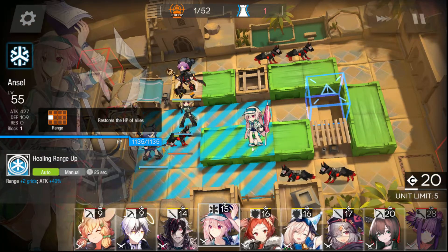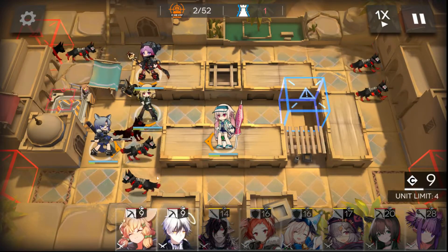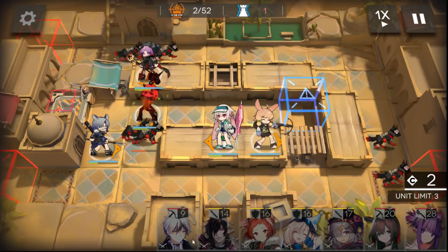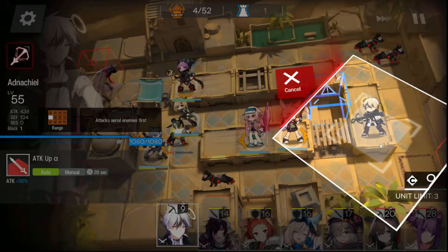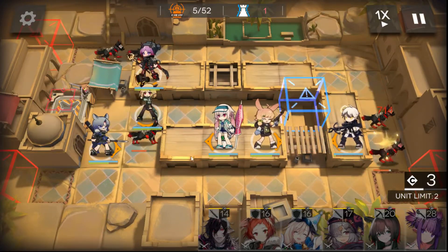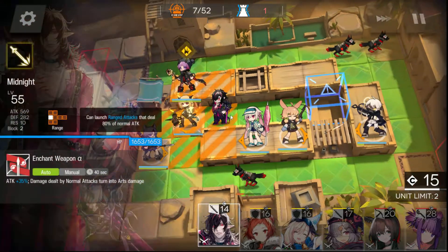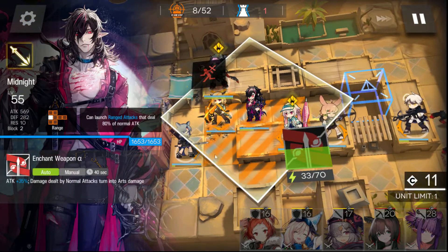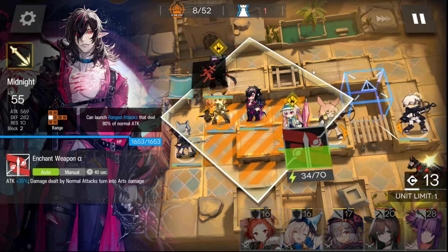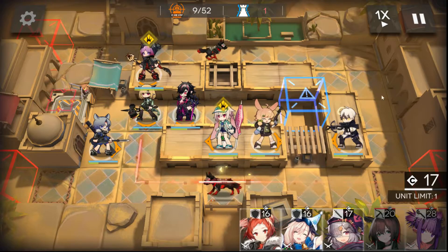I've started off with my two vanguards who are attacking across one another so that way they can help each other out. A healer up here, and basically we want our healers to be able to hit this tile here just below Fang. So another healer here, and again just so we can heal this tile here. And now we're just going to start deploying in our snipers.